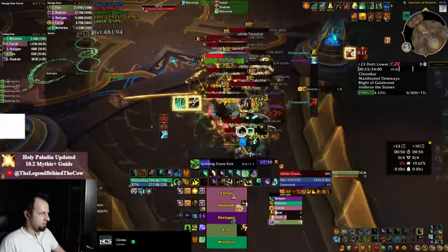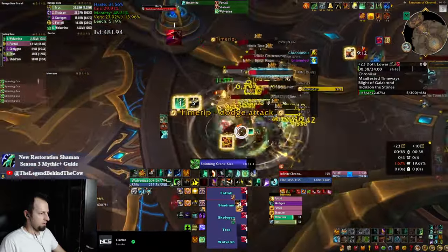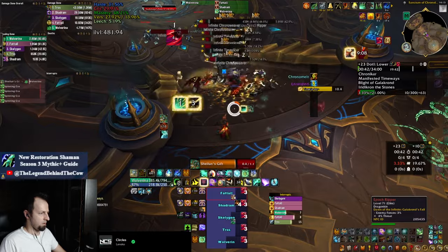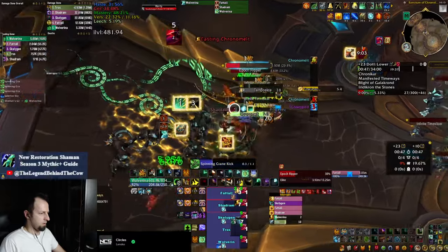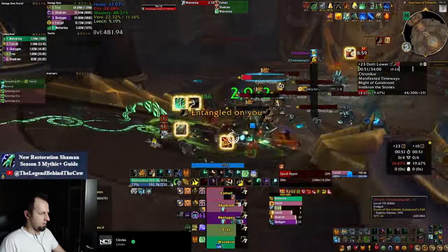And last but not least, what skills do you cast when you have these buffs? That depends on the number of targets that you're attacking. Your Jade Fire Stomp makes your Blackout Kick cleave to three targets, so if you have that number of enemies or less, you want to stick to your Rising Sun Kick and Blackout Kick rotation, and if you have more targets, you want to switch to Spinning Crane Kick.